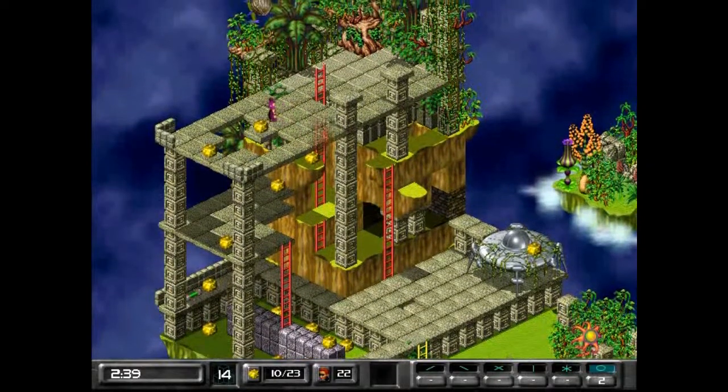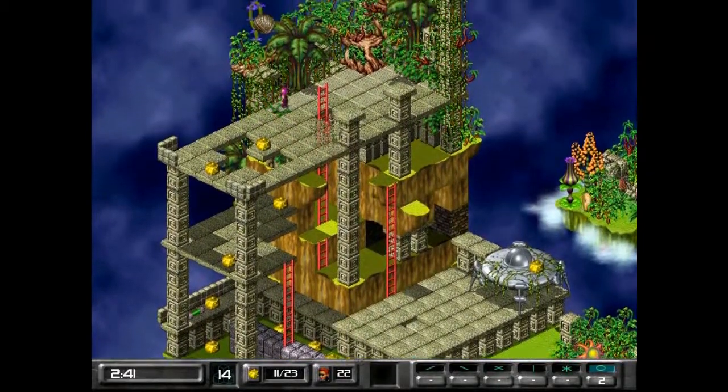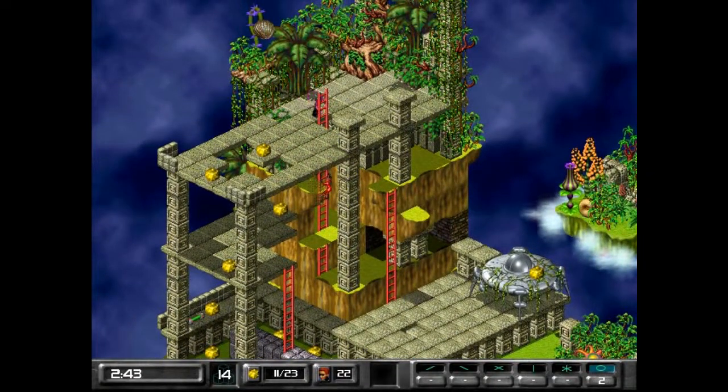Let's go over here on this little pedestal, get this gold — and uh-oh. Why is the monk coming after us? He was ignoring us last time we went up there, but he must have seen us when we went on to that little ledge or something.